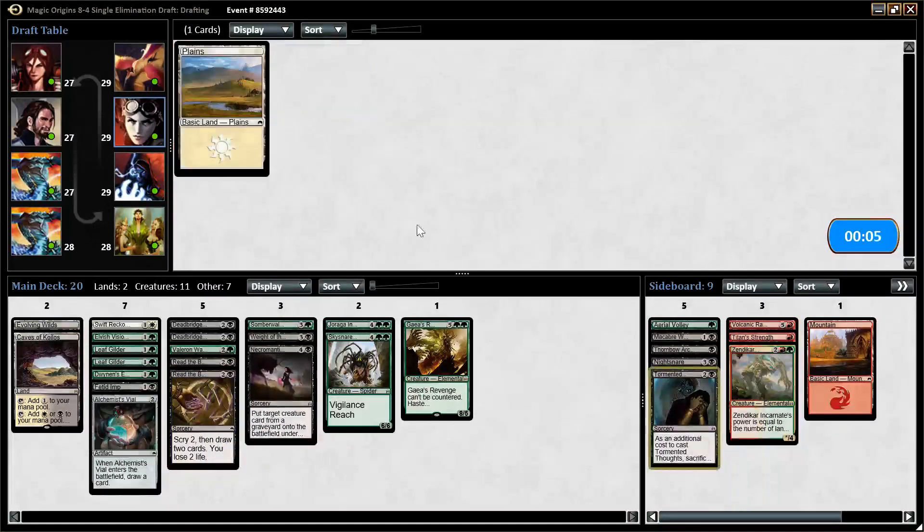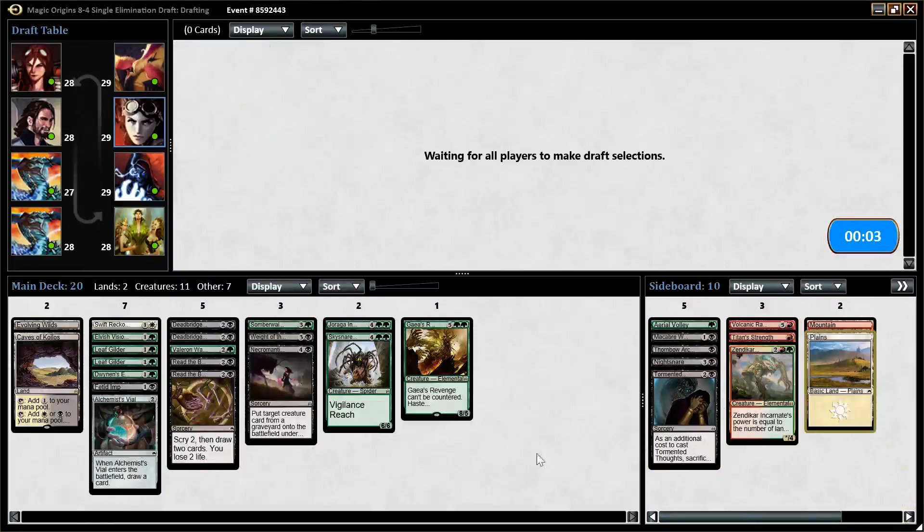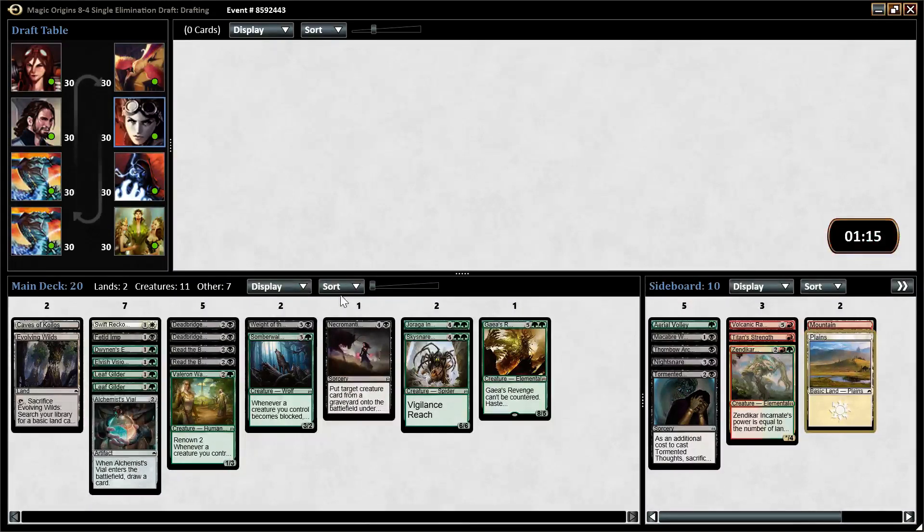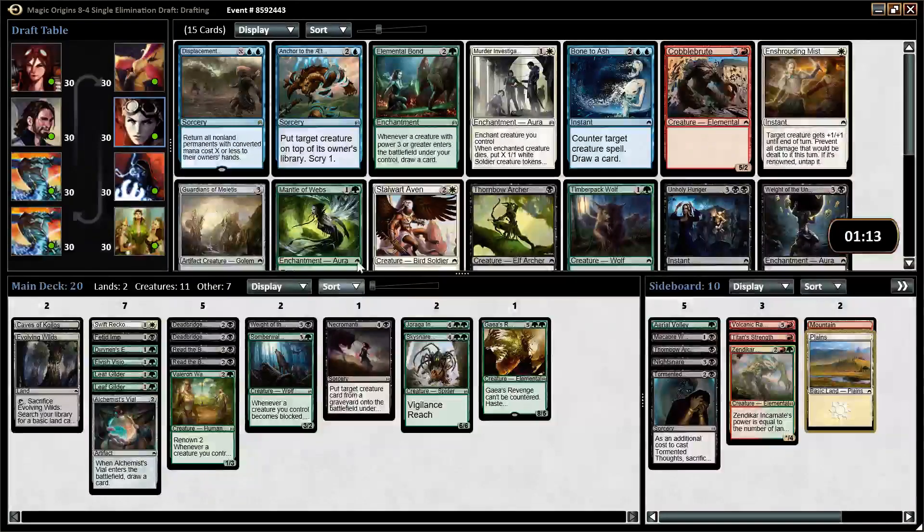I don't think I'm going to play this card, but whatever. Draft's going okay. Green-black is not my favorite color combination — I don't think it has a lot of synergy and the elves thing is pretty weak. But we'll see where it goes from here. We do have some very powerful curve-toppers right now, so I'm not too worried about the deck. We definitely need to pick up some good stuff in this pack — we're incredibly removal-light at the moment, and we need to be able to survive the early game.